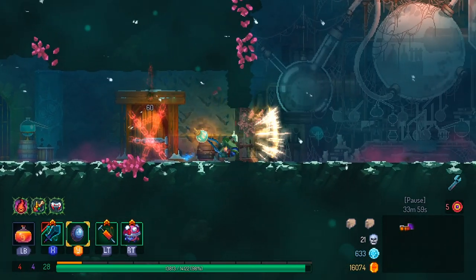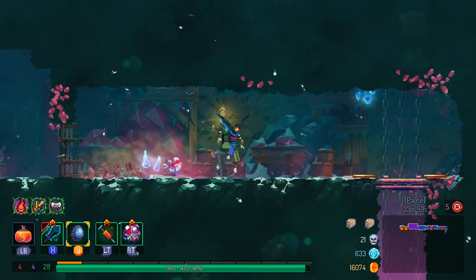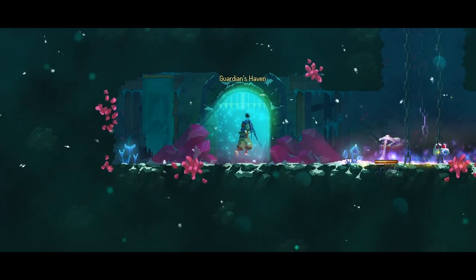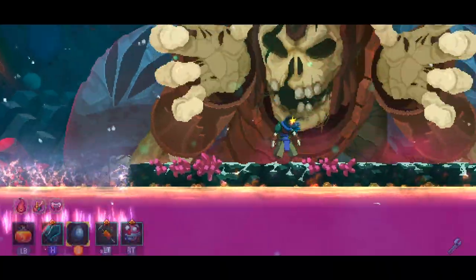They could have just made a different animation or something where he jumps out of the lava instead — rocket powers or something — but no, they made him still scream in agony. It's a little concept that I love in that game.